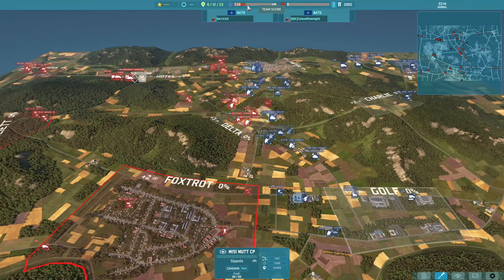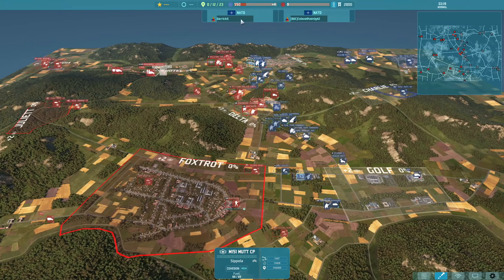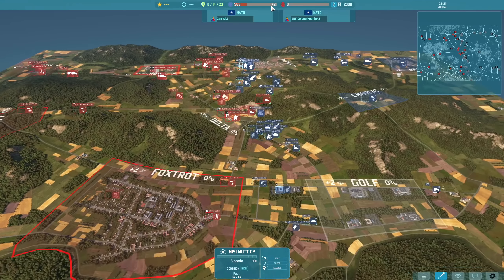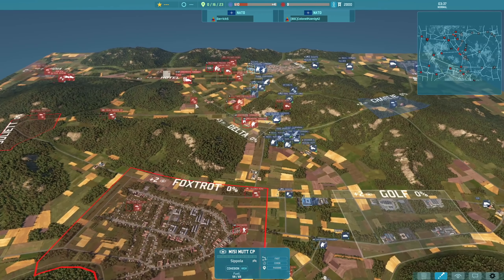Nice choice by Colonel Koenig to bring those Chaparrals in and shut down Darick's early airplay. Previously we saw both players relying more on Stinger Cs, but the Chaparrals have a great rate of fire and are able to get many missiles downrange — you could see them flying past the camera as they engaged the Cobra.